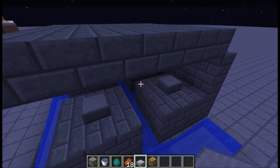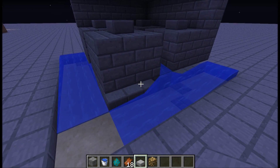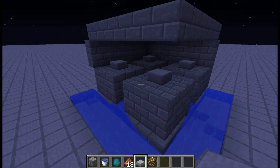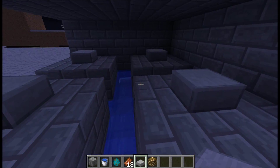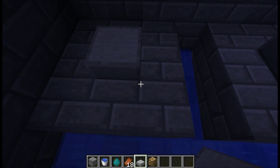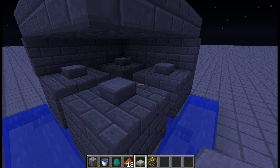Okay, so I came up with a design. Looks like this. Not sure how I'm going to go about killing them yet — probably just a drop. I'm debating whether to build this underground or above ground. I think underground, because it won't look ugly and will probably be easier to build. I haven't actually counted spawning spaces yet, so let me go do that now.